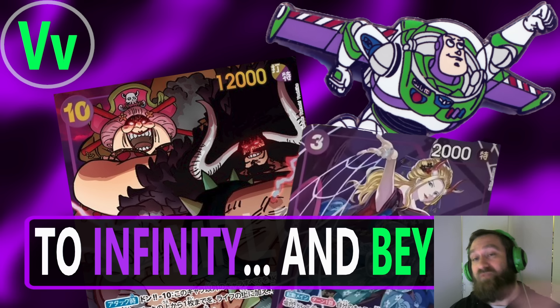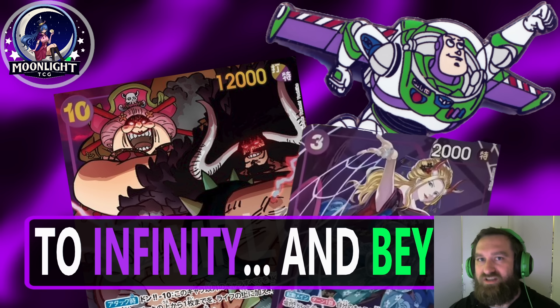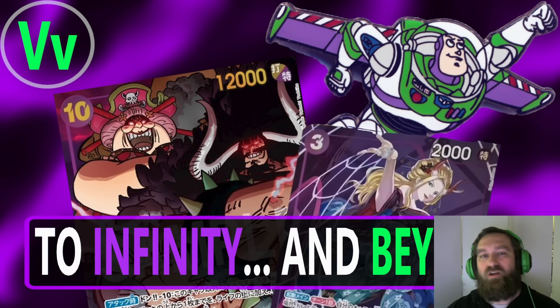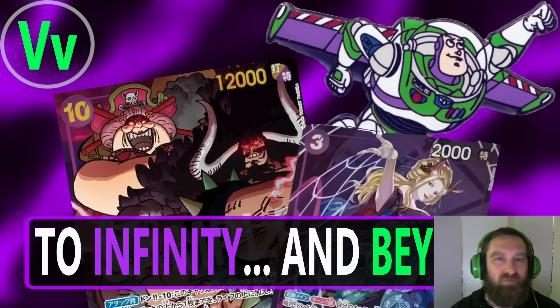We're also going to look at two different games from the East — little snippets from content creators who have already proxied up these OP-08 cards. I'm going to link them in the comment section below if you want to watch their full videos. I just want to show the board state. There's a reason I titled this 'To Infinity and Beyond,' because this is pretty much an infinite combo. It creates a board state that continuously protects itself while destroying your opponent's side, and there's only going to be a few ways to get out of it. And then finally, we'll end off with a game on the sim — a Red Delo Saba game running a Straw Hat Pirates, White Beard variant — and we'll wrap up with final thoughts.